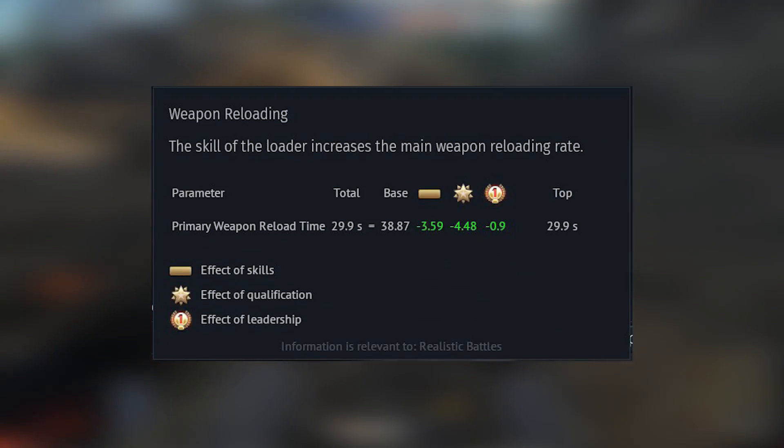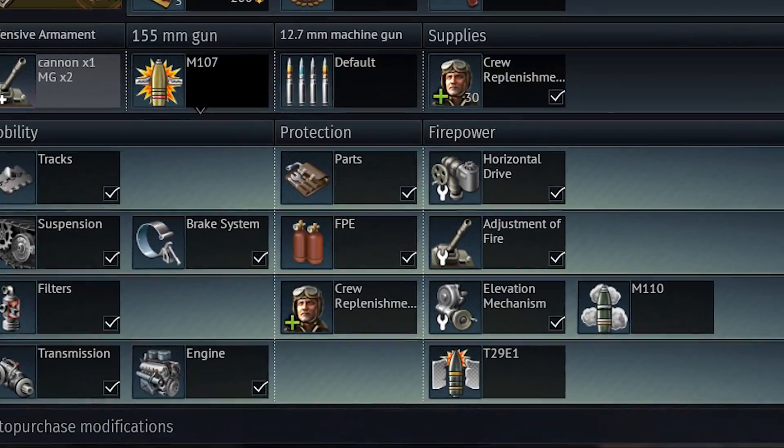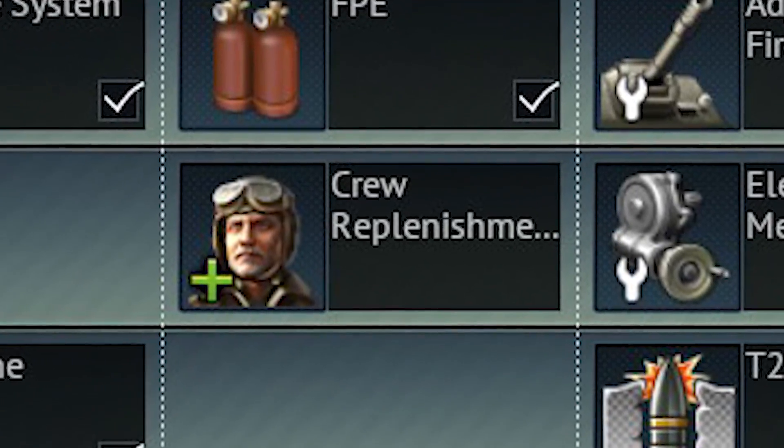As for crew skills, focus on weapon reloading, leadership, targeting, and range finding. Modifications are straightforward and you don't have to worry about unlocking anything complicated.